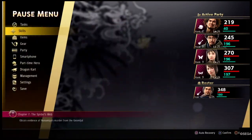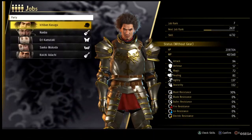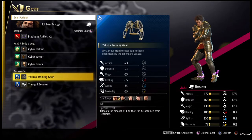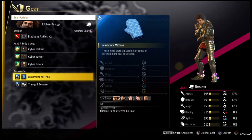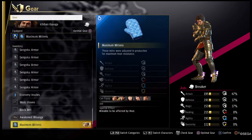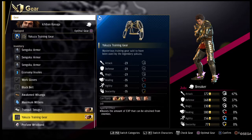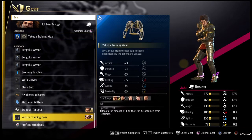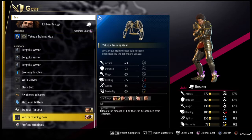If we look at my current stats — with the gear equipped the stats are still pretty good even with the negatives. It's not that big of a deal. Dexterity is the only thing that really suffers from it, but we don't really need much Dexterity, so he'll be fine.